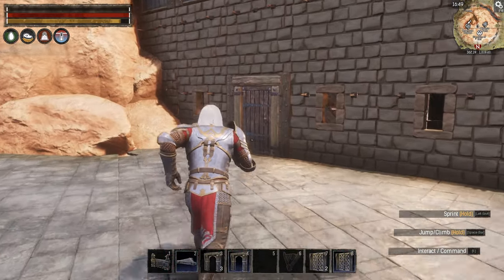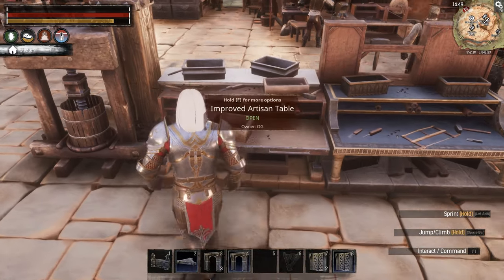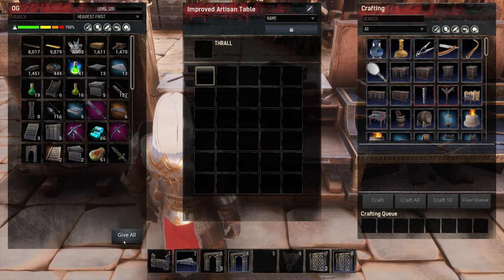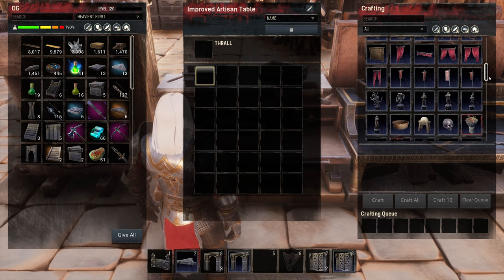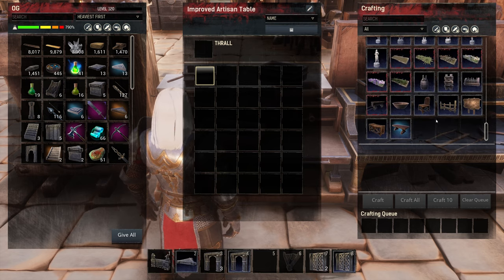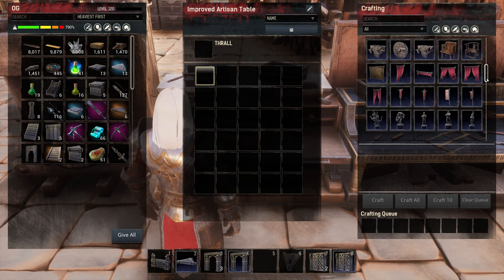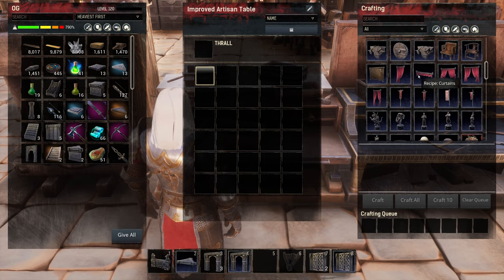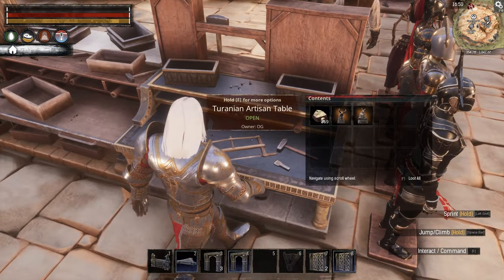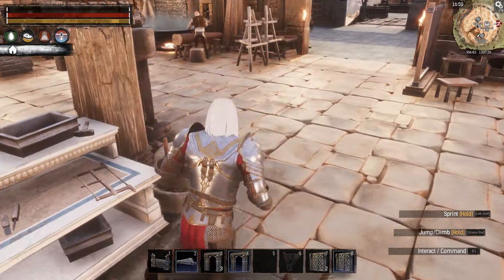Alright, let's see what we're going to start with — there's a ton of things to do. I built an improved artisan table, which is something new with the 2.5 update. What this apparently does is combine all the other DLC into one table. It's got all the Terranium stuff, all the Aquilonian stuff, and I think the red stuff is from Derketo — the curtains and whatnot. So you no longer need a separate Terranium table and a separate Aquilonian table. It's kind of cool.